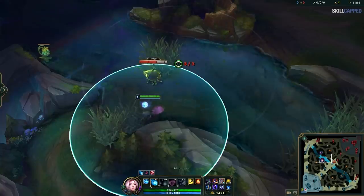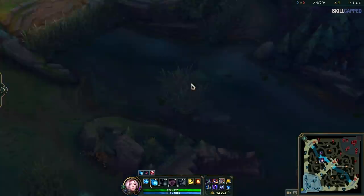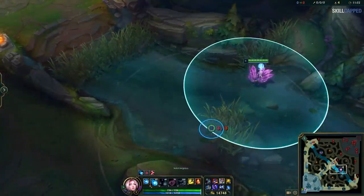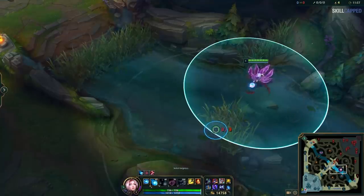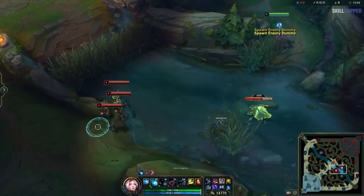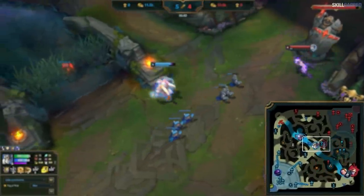So you normal cast, get as close to the edge as possible, and place down your ward. Keep in mind that these ward placements are not actually mirrored for the bottom river brush. The ward indicator barely reaches the wall when placed at the edge of the brush in the top river, but in the bottom river the brush is actually a bit closer to the edge of the wall. The correct ward placement for the bottom river is therefore slightly different.